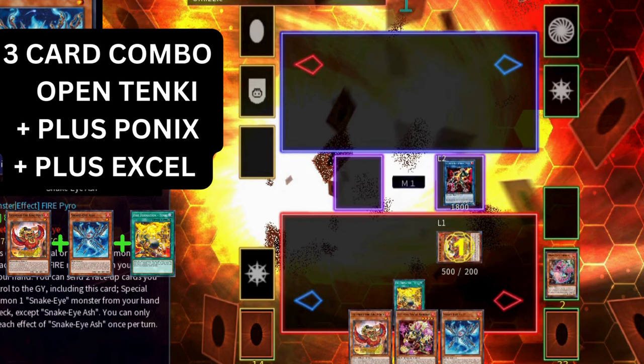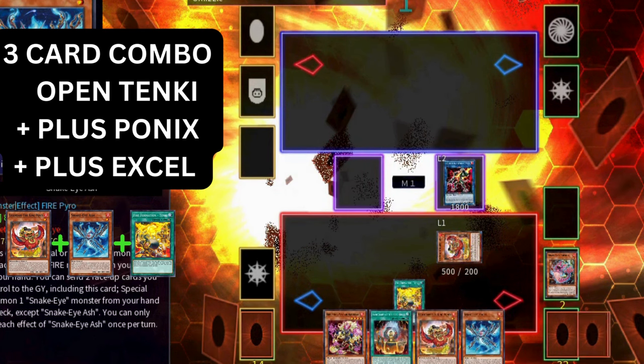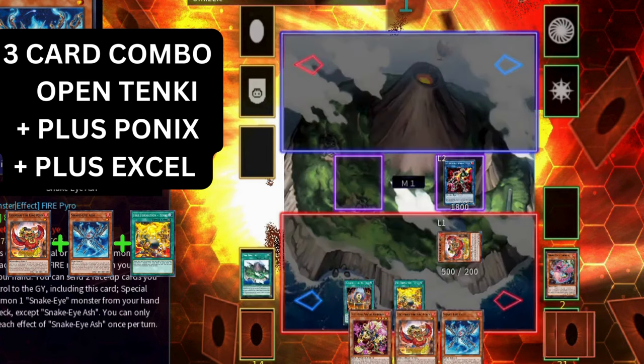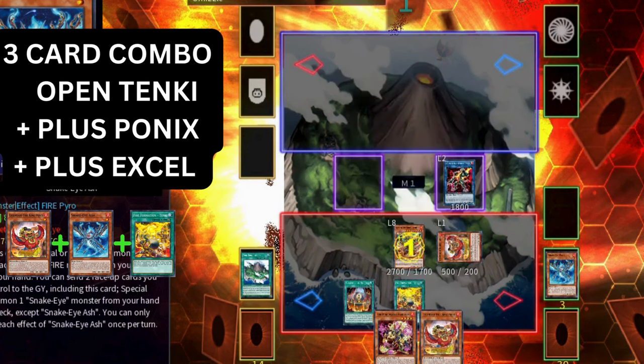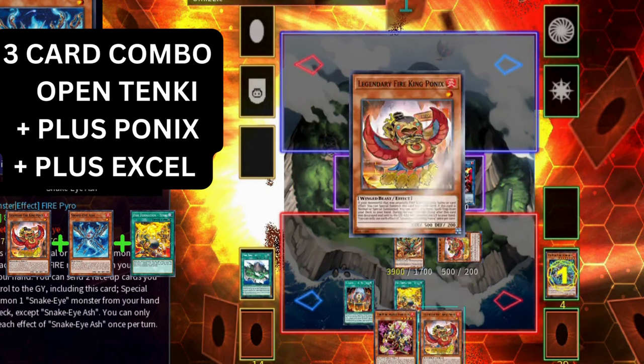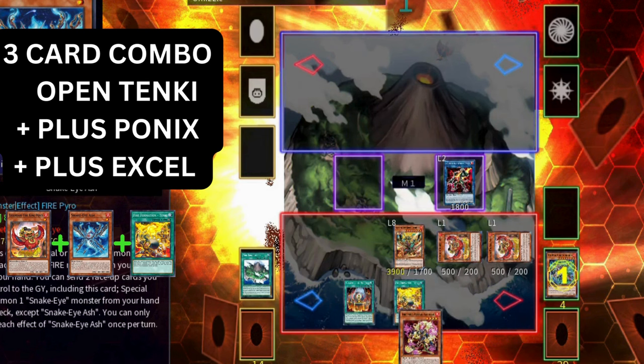Ponix on summon adds any Fire King spell or trap, and Sunlight Wolf recycles one of our fire monsters. Activate Fire King Sanctuary getting the field spell — the field spell destroys the Snake Eyes you added back, which is very important. Add Sacred Garunix, then activate it to special summon itself. Sacred Garunix can destroy any fire from deck, but this time instead of Arvada we destroy the Kirin. The reason is Kirin can summon from hand when destroyed, not just from grave — so we use this effect to summon the Hanuman from hand. In addition, our Ponix triggers in hand to special summon itself as well. We essentially just summoned our whole hand.